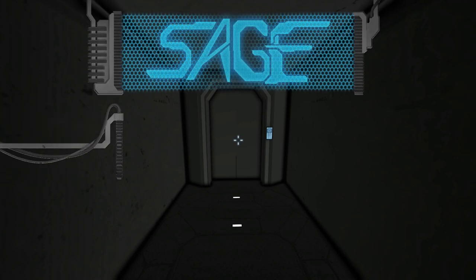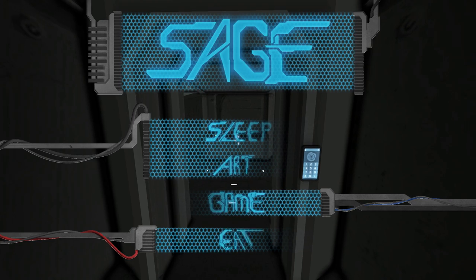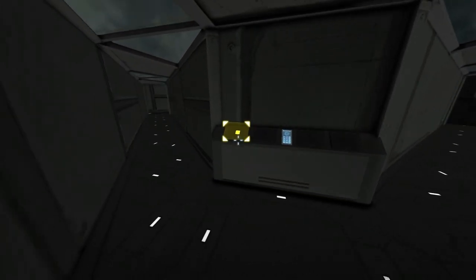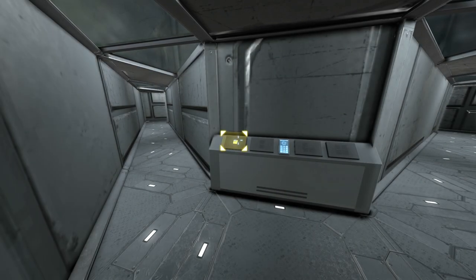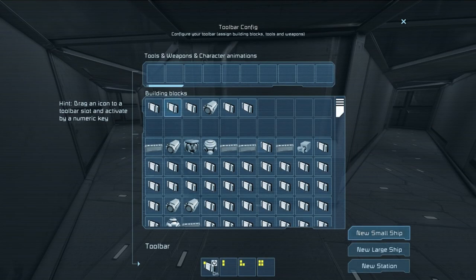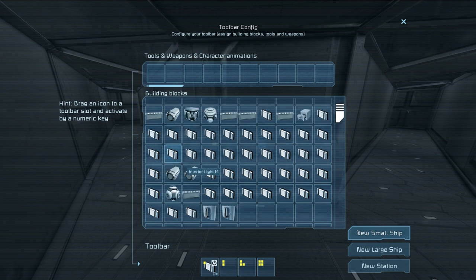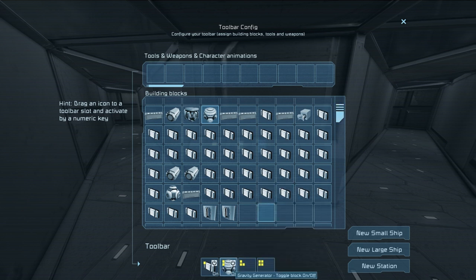Hello, ActaSage here on the Sage channel. An update came out today and the main thing added is right there in front of you — a control panel of sorts with an assortment of buttons. If I click on any of these by pressing K, it brings up a menu where you can click and drag different lights and systems on board your ship down to the bottom action bars, just as you usually would.